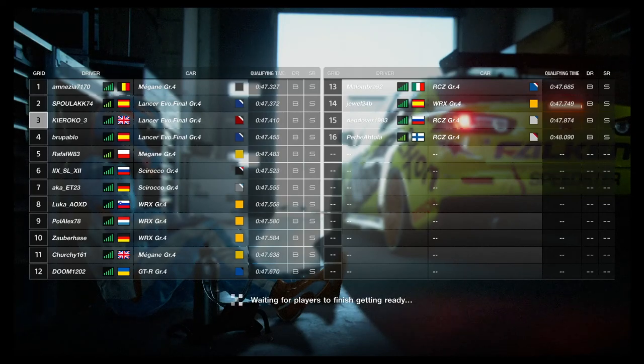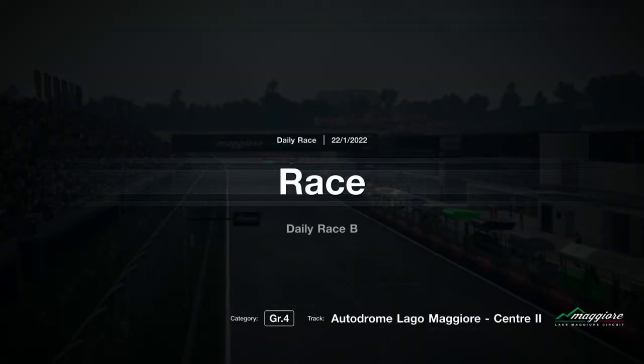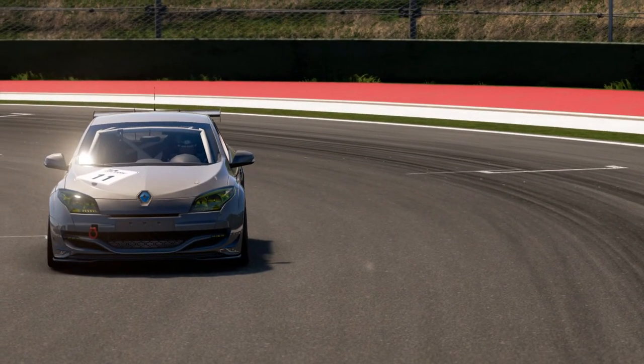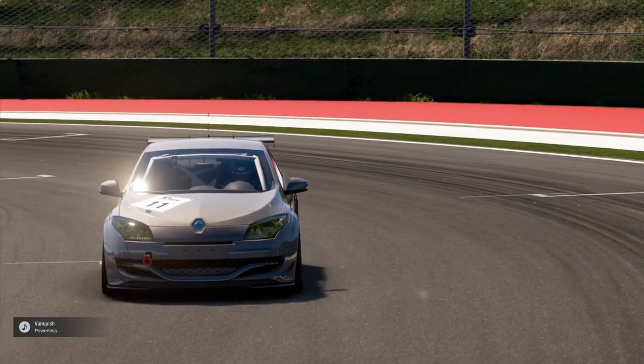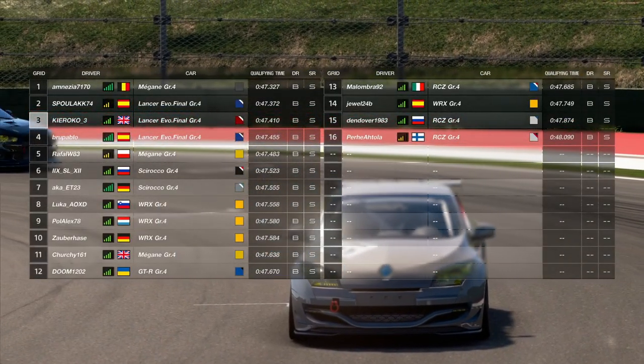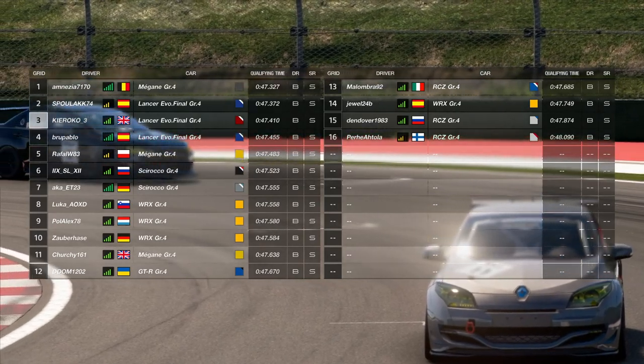Welcome to a brand new video — this is my first video on the channel, so if you enjoy it please leave a comment and a like. This is going to be a Group 4 race on the track Maggiore. As you can see the Renault Megane is on P1, and I've realized that the Renault Megane and the Scirocco are extremely quick in a straight line.